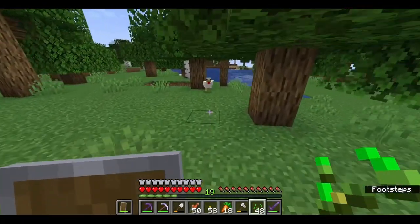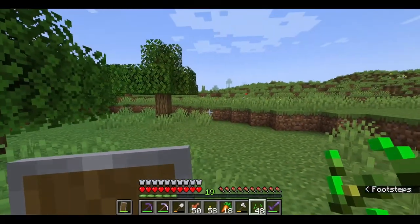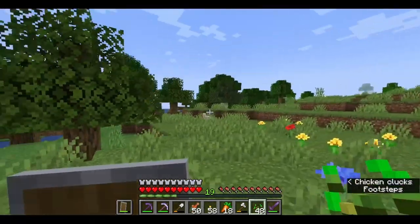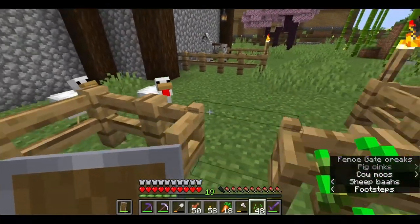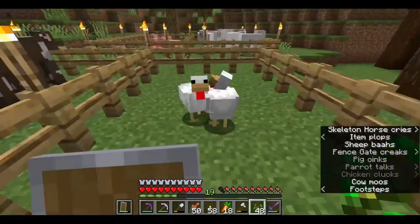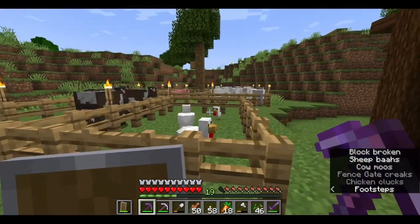Hello, chicken. Do we have another one of you somewhere? I see one in the distance — come along, chickadee. Come inside, make yourself at home. Have fun in captivity.